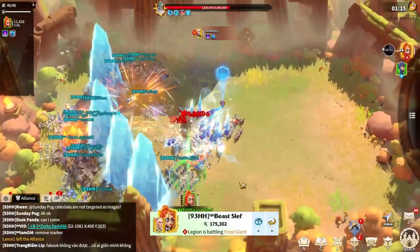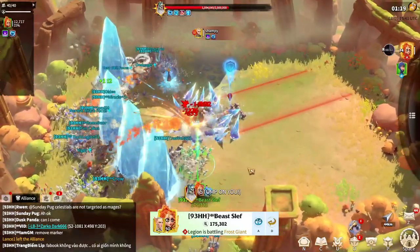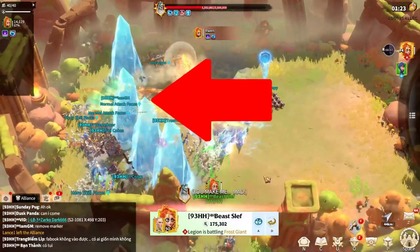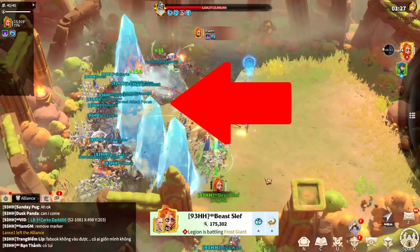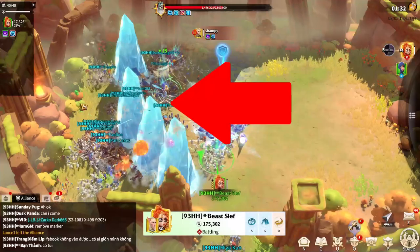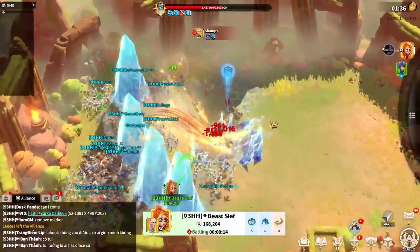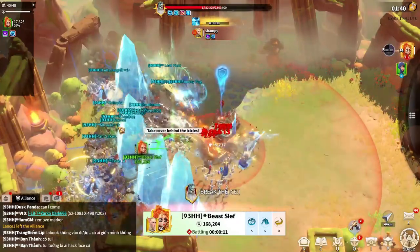These three ice cycles were placed okay, but not really well — especially the last one in the middle, which should have been placed a little further forward. You can see all these archers there not doing any damage. You should always place ice cycles in a position where your archers can still deal damage from behind them.